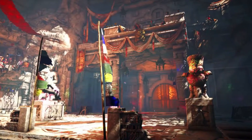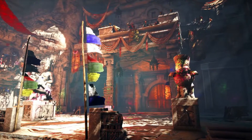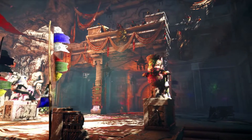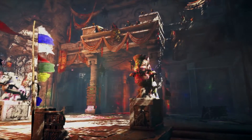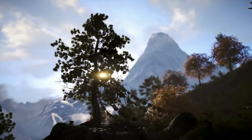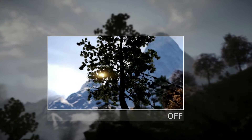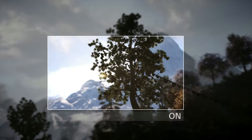Known as light rays, light shafts, or god rays, these are crepuscular rays coming from strong light sources where bright shafts of light are visible within the environment of the game. In the Sandsok valleys and forests of Kyrat, this technology really brings a filmic quality to the landscape.